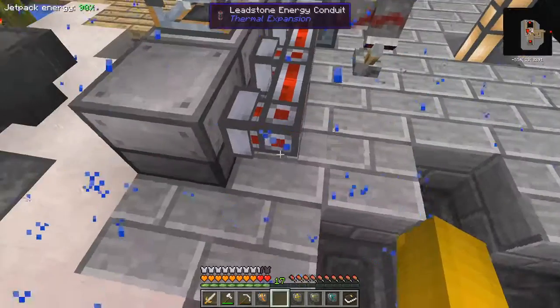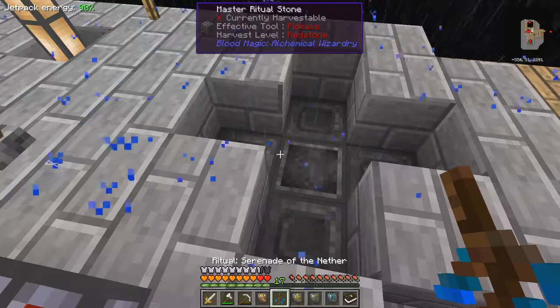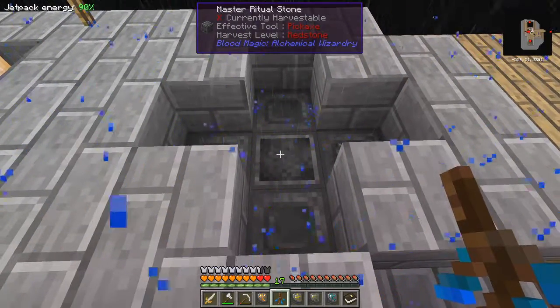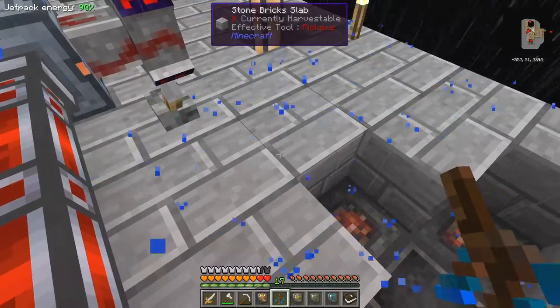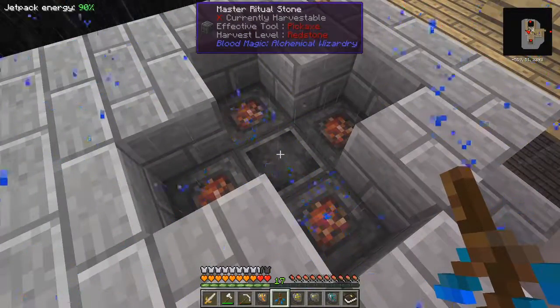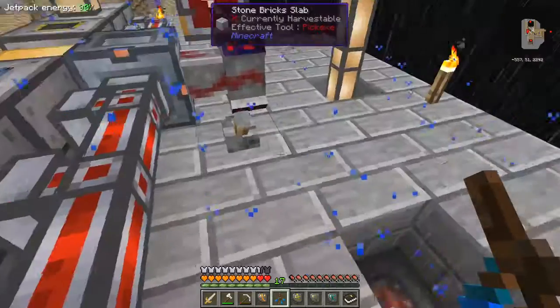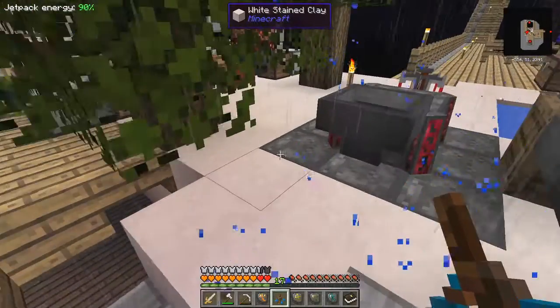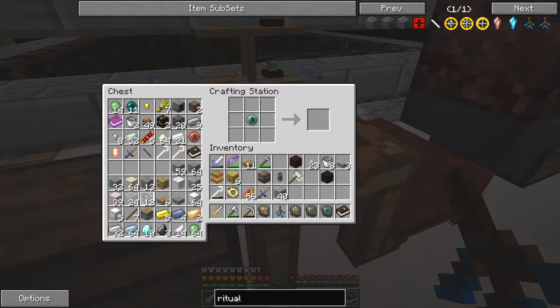Now I hope this is right. We take this ritual of serenade and simply right-click the middle block. Ah, that's right - so now I've got my four fire stones and then I have to activate this. I have to activate this with a weak blood shard and I haven't got one. But it's not that difficult to make, I don't think - let's have a look.